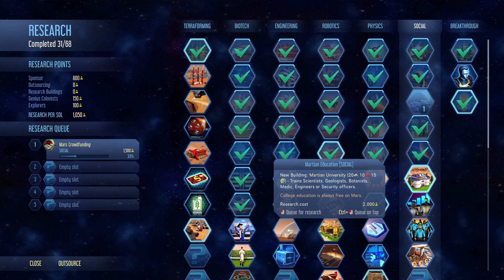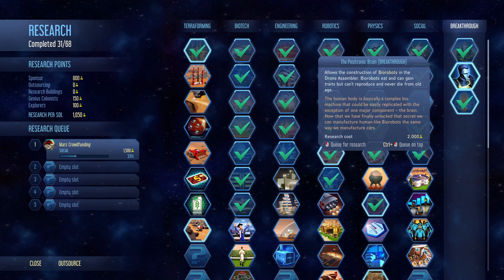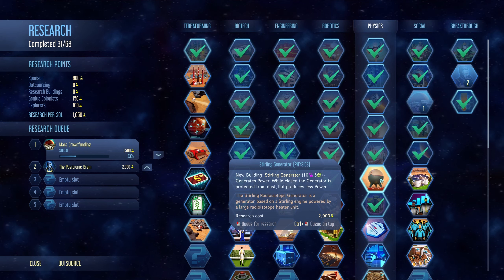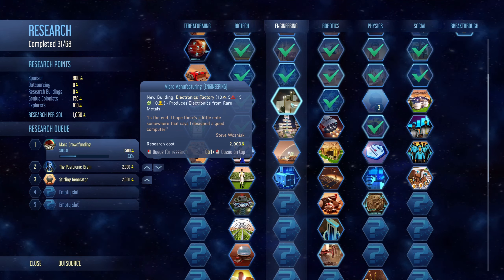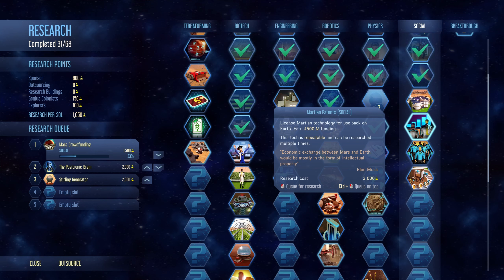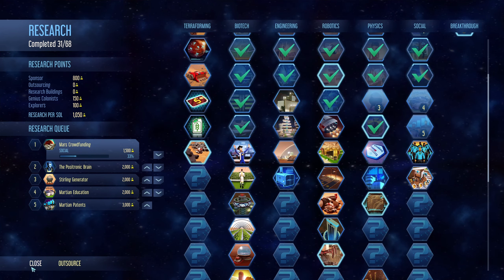We could do more of that, but I feel like I want to do the positronic brain, and then we do the sterling generator — a lot more power, which is really good. Then micro manufacturing — produce electronics from rare materials. I'll get some social points in there as well, just to make sure that we are progressing.